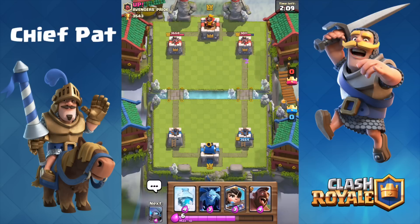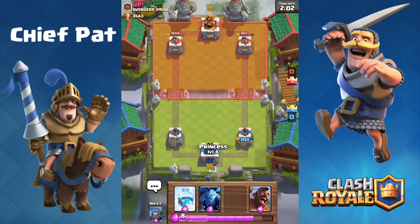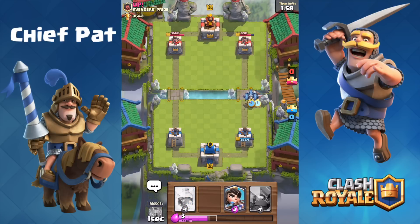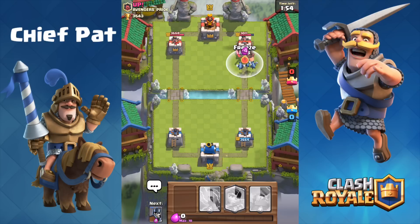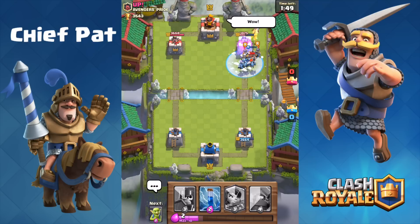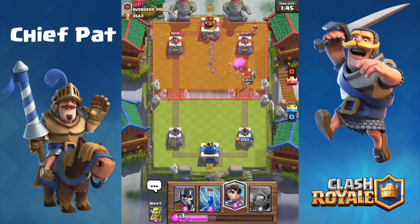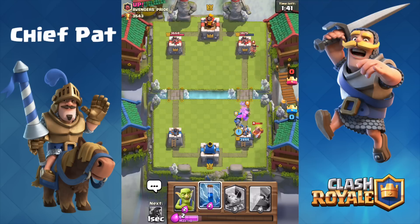We can go ahead and reset and try to do something a little more proper using our hog rider freeze combo. Taking a look at what we want to play, obviously the princess wouldn't be a bad start. I'm going to play the freeze spell on top of the mini pekka as well as the tower, and the hog rider's going to keep slamming away at that tower, bringing it all the way down to 1,475 HP. That was a successful hog freeze push right there.